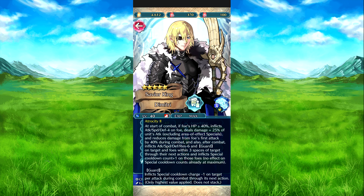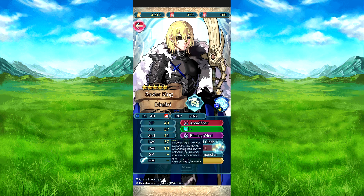Atrocity 2 — at the start of combat, if foe's speed is 40% or above, inflicts Attack, Speed, Defense max 4 on that foe. Deals damage equal to 25% of his attack. This is a squeeze of effect specials, so Blazing Wind can't work here. And yeah, that's Blazing Wind.